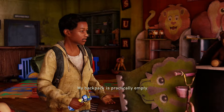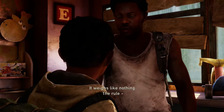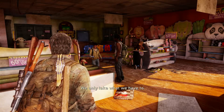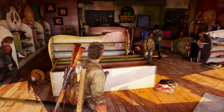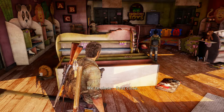Sam, what are you doing? Nothing, get rid of it. My backpack is practically empty — what's the rule about taking stuff? It weighs like nothing. The rule, what is it? We only take what we have to. That's right, now come on. How far is this place? We're close, real close.